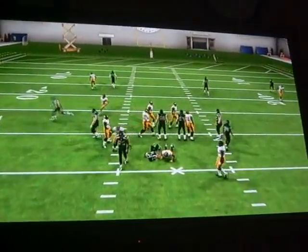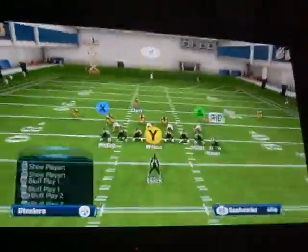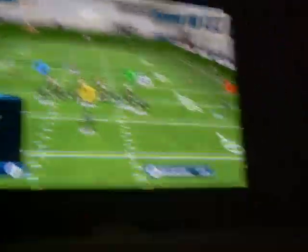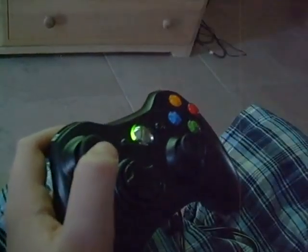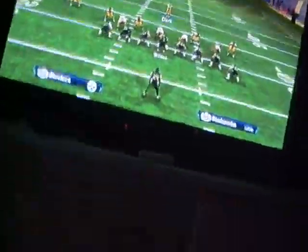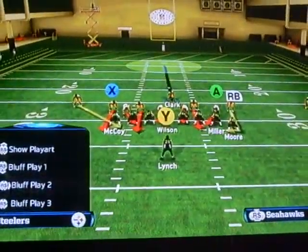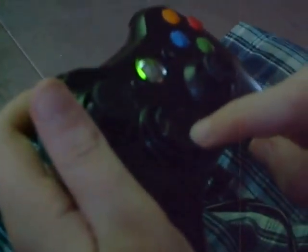Alright, so now I'm going to show you how to re-blitz and show blitz. The camera will go to my controller. Hit up on the D-pad, and then left on the D-pad so it shows blitz. And then you're going to want to hit right on the D-pad, and then left on the D-pad. Then left, and then left on the D-pad again.